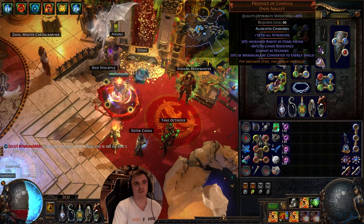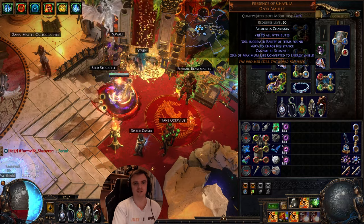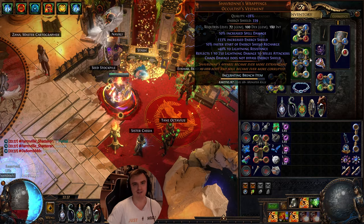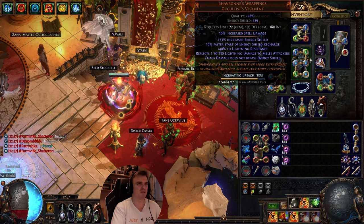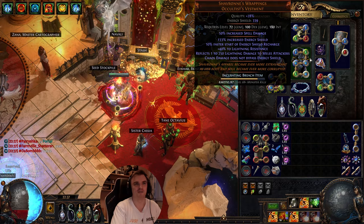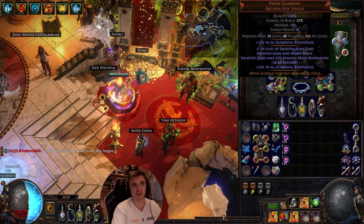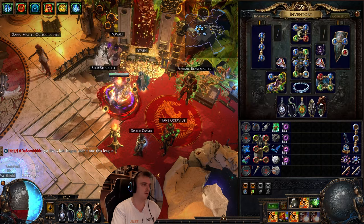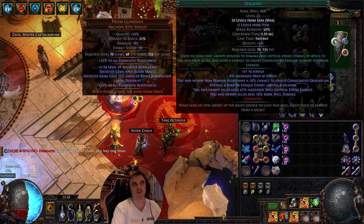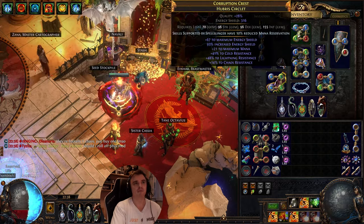Presence of Chayula and Shavs should be the first things you get. Presence of Chayula was 1-2 exalts in the first days of the league, and Shavs was around 2 exalts as well. I five-linked Shavs via the prophecy and used that until mid-red maps, then bought a six-linked Shavs for about 4 exalts at the time. For the shield, we're using the Prism Guardian — gems in it have Blood Magic so we can reserve our life, go low life, and get our 30% more damage boost from Pain Attunement. I'm running Anger, Discipline, and Zealotry.